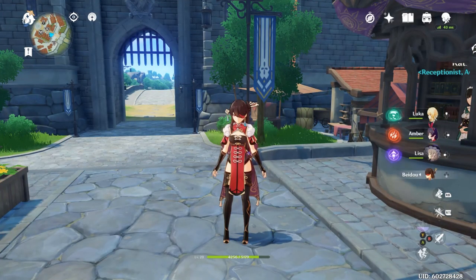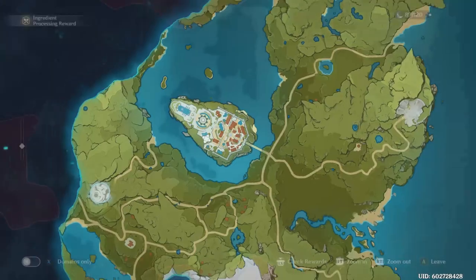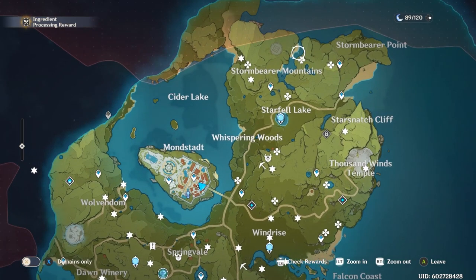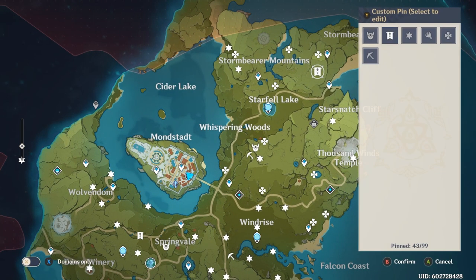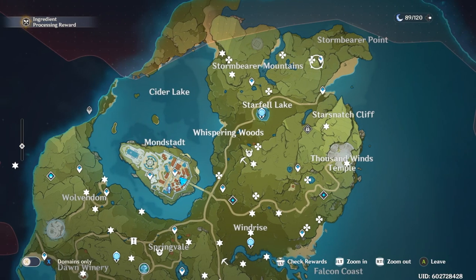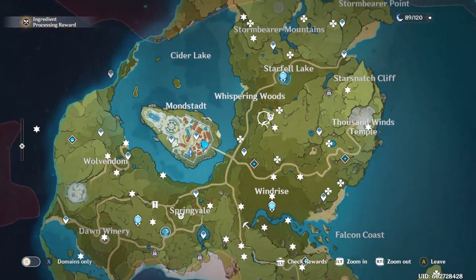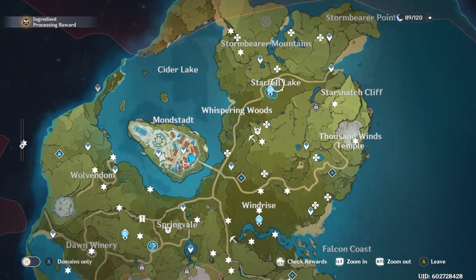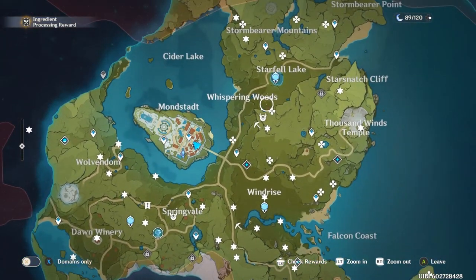There are a few more things I want to focus on, especially chest farming. You can see I've marked the map with little lucky charm icons. If you press B on any part of the map, you can set any kind of marker. From one teleport point, going up and back and around is a great chest farm route and will give you lots of Primogems overall.